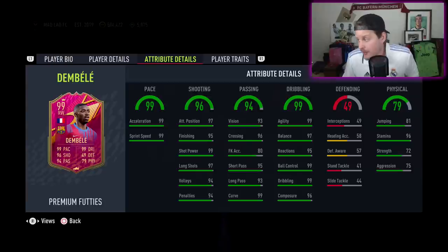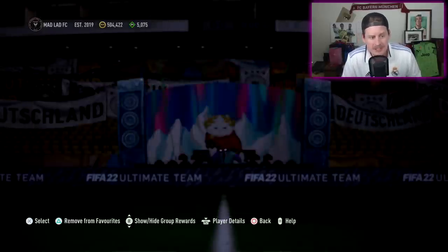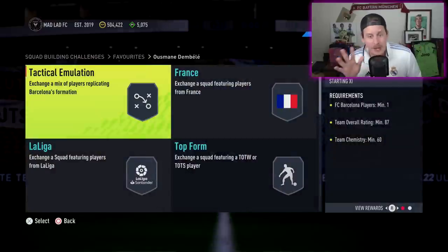The 95 had 90 stamina; this one has 96, so he's going to run a little bit faster and a little bit longer for you. There are also some minimal upgrades in strength and aggression — about plus three in both. It's an upgrade, so the SBC is requiring none of the awkward specific cards like foot birthday, winter wild card, or foot captains, which I personally like because it keeps things cleaner.